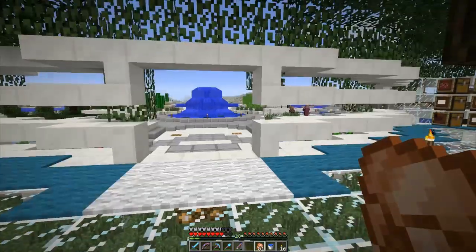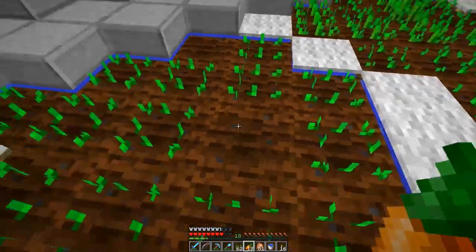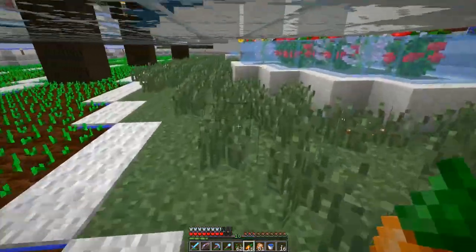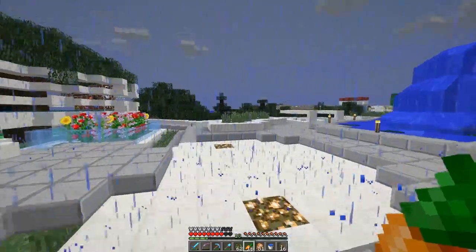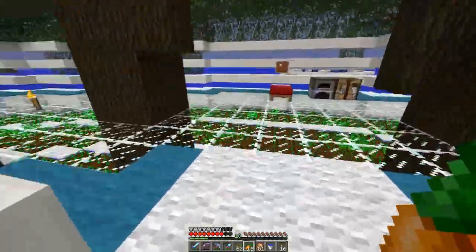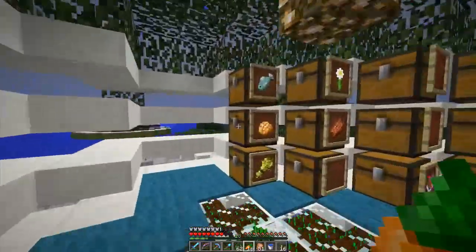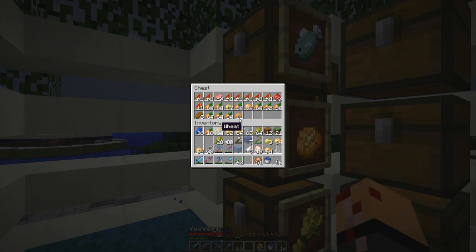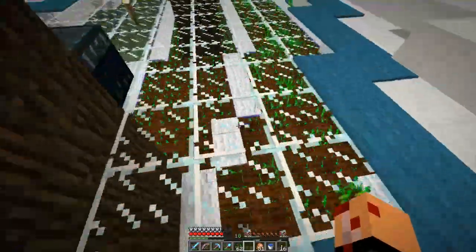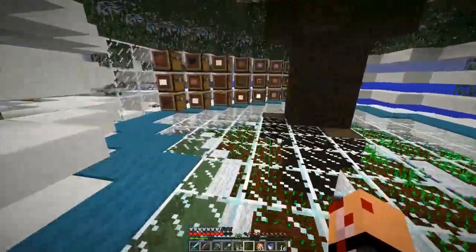Actually, that villager generator — I don't think they work anymore, so I might as well just break that. I guess I was too far away for this glass to cook. While I was waiting for the sand to smelt and transform — look, it's raining again, this is unbelievable! I was farming some things, and check this out — I think I have enough food now to last me for the rest of this season. All this wheat!